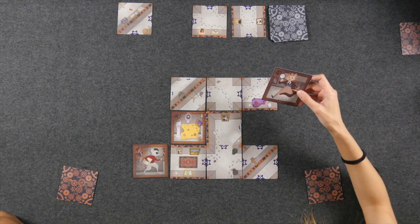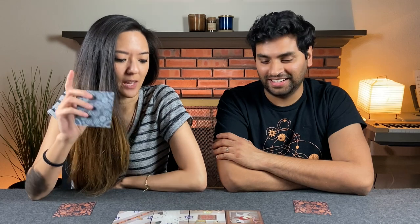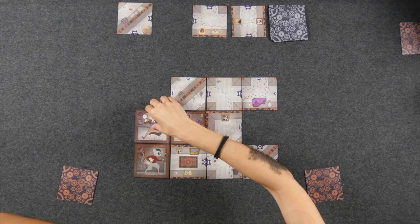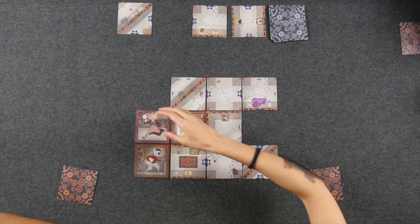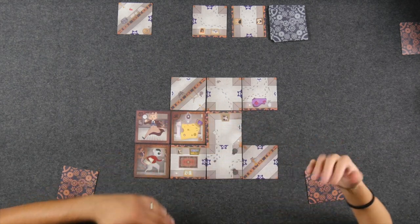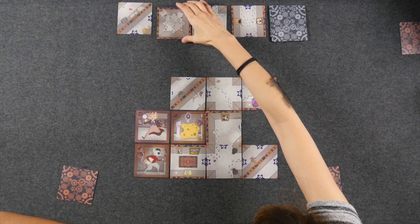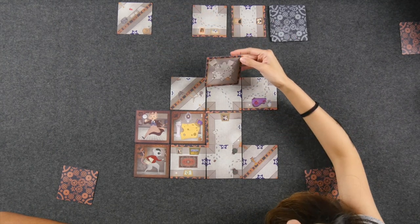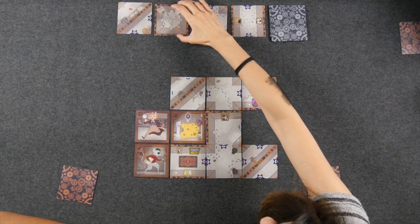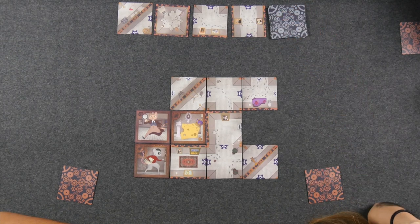And then — the cat tile is drawn! The cat has been revealed. We must place it orthogonally adjacent to the cheese, as close as possible — the only available spot is right next to the mouse. Just because they're adjacent doesn't mean the cat wins; the cat must actually move over the mouse. A new tile is drawn that has no entrances, but does feature mouse holes — if you're the mouse, you can use your ability to go through that room.